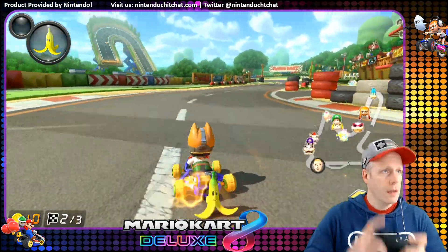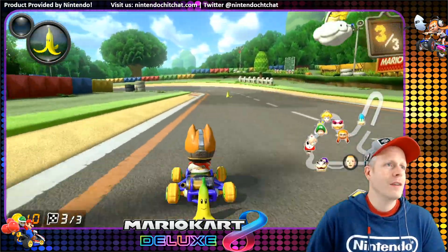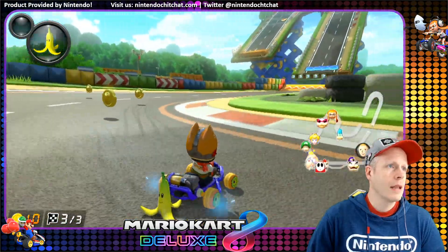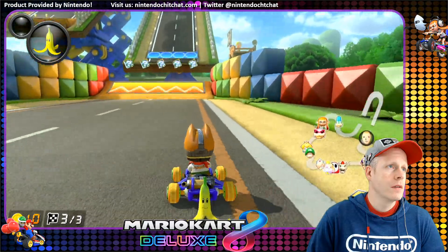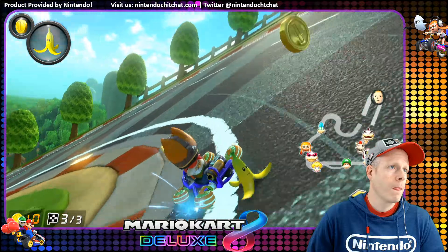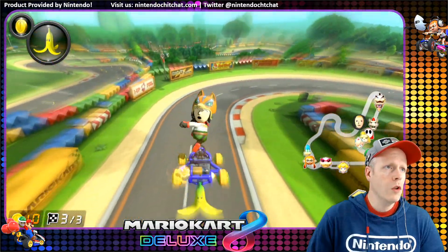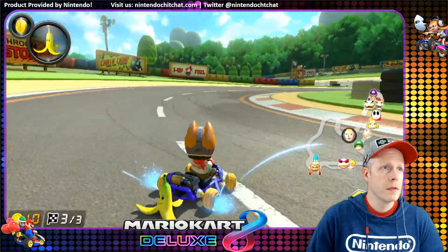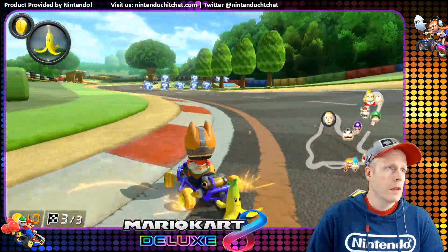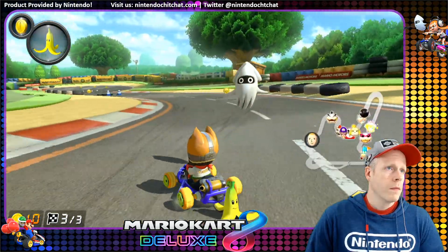Got our ten coins. Stop itching here. We've got some trouble in the back — Waluigi, it looks like. Last lap — get some good turns here. No blue shell, please.